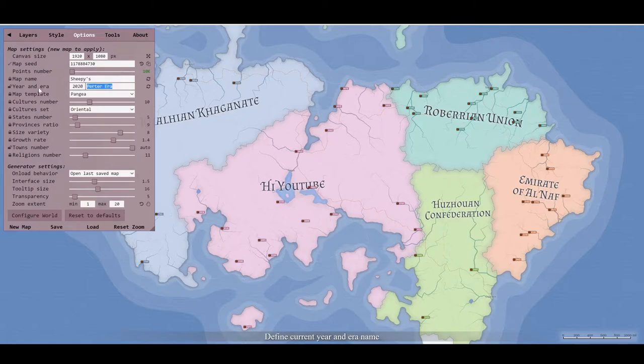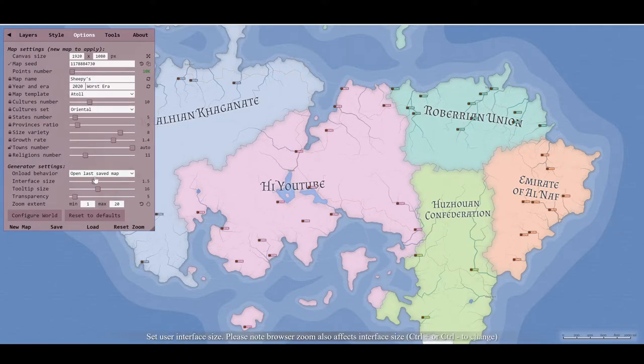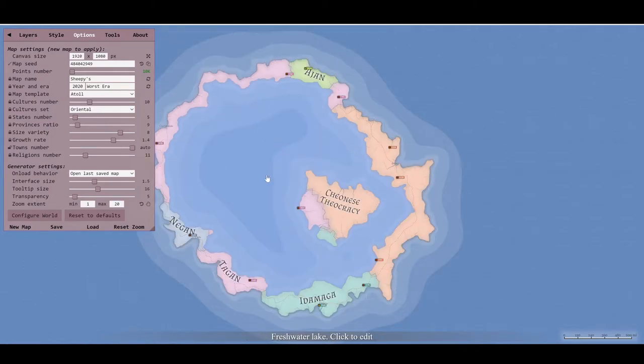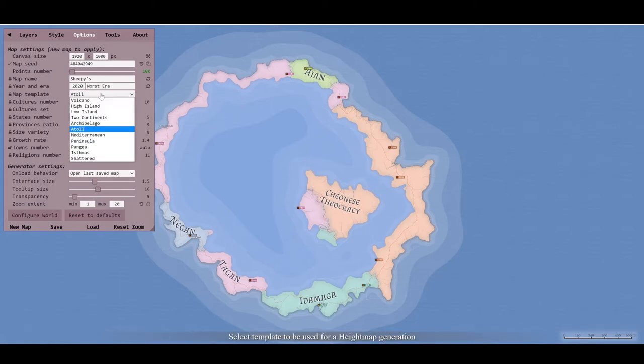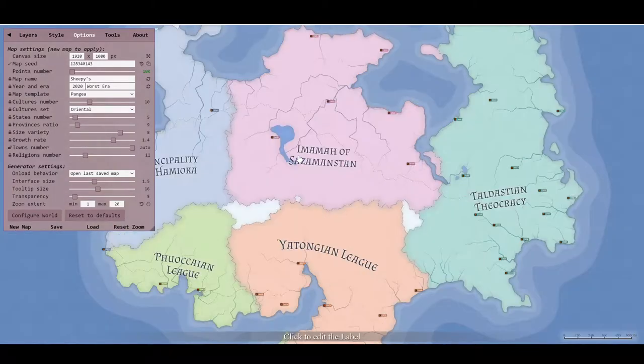We'll call it the 'Worst Era.' You have all of these templates: you can make one based around a volcano, high islands which are more out of the sea, low islands which are more low-lying with no mountains, two continents, archipelago. There's something like Pangea, shattered isthmus. That's an atoll - it has a little bit of land going all the way around. The Mediterranean template gives a big area of sea with bits around the sides. Personally I tend to go with Pangea.